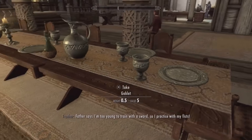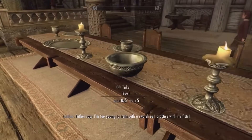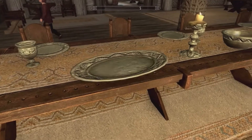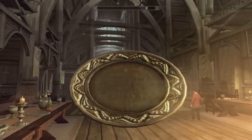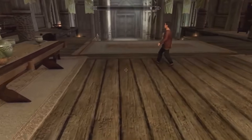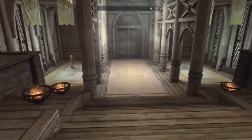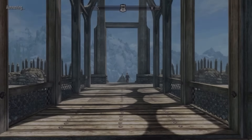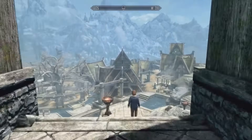What you want to do is go over to this table — do not take the plate, but actually go and take a platter. As you can see, you can take it and it doesn't count as stealing. You're not going to be hung drawn and quartered for taking this platter. Now, what you want to do is actually head back out of Dragonreach and go over to where the companions are.